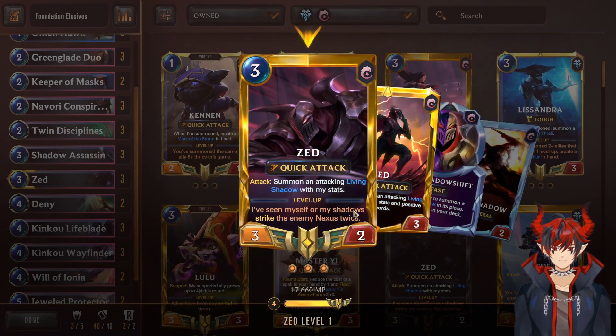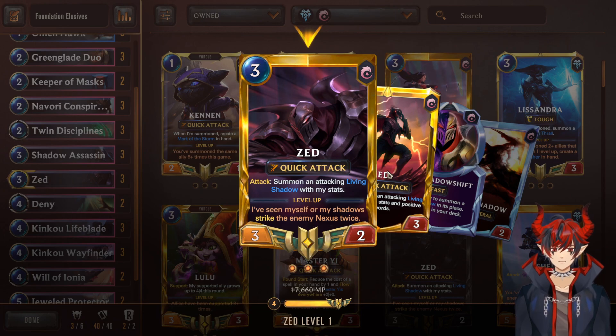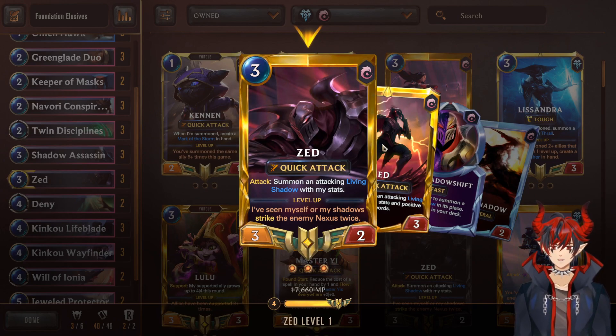Next we have our one and only champion from Foundations — this is Zed. Zed is a fan-favorite champion in League of Legends. He's a playmaker, he's super cool, and they translated him pretty well into Legends of Runeterra. He attacks, which summons a Living Shadow. If him or his shadow hit the opponent's nexus twice, he levels up and becomes even more annoying. He has quick attack, so he's really hard to block, and he's just an overall really good pressure tool on top of the other elusive threats you're sending into the opponent.